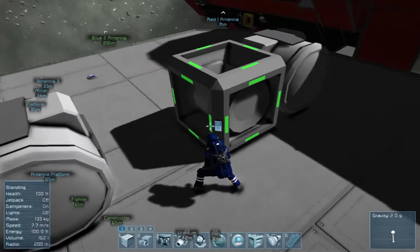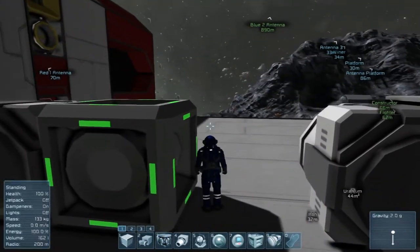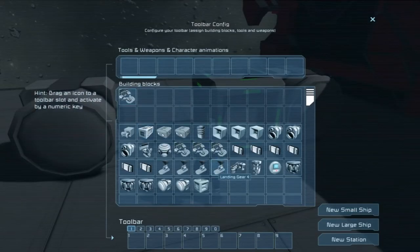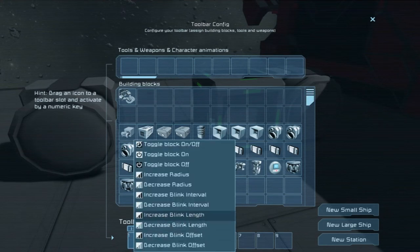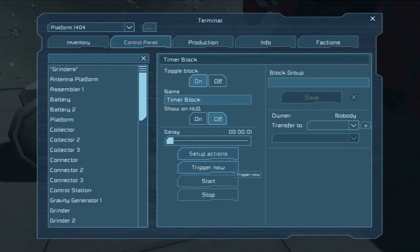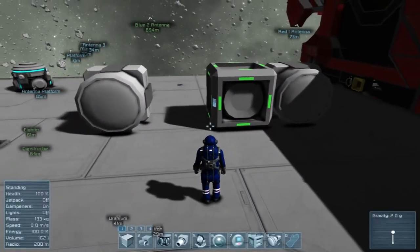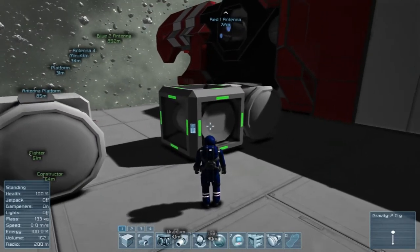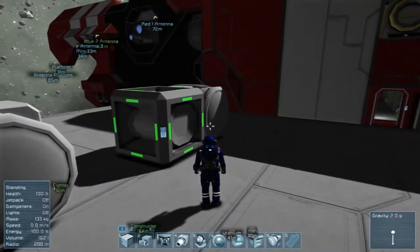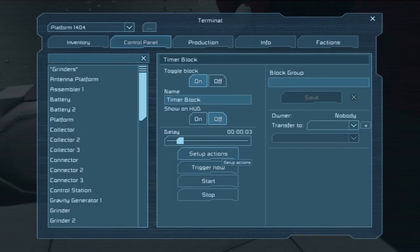Really odd looking block in my opinion — just a bunch of gears, like cogs, like a clock. When you go in here we're greeted with this little panel: trigger now, start, stop, set up actions, and delay. So we go to set up actions. The way it works — in theory — is it runs through its queue at each delay. So when I hit start, it'll wait three seconds, turn this light on, wait three seconds, turn this light on, and then stop because that's the end of its queue.